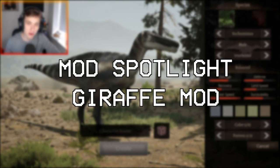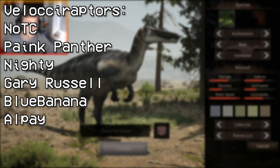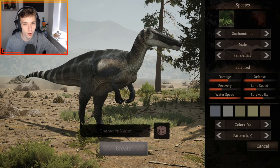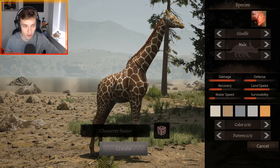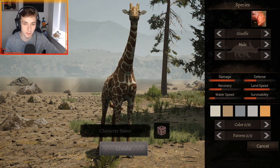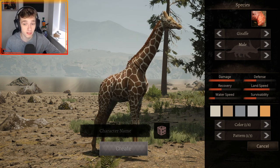Hey, what is up everybody and welcome to a brand new Path of Titans video. This is a mod spotlight — today we're looking at a giraffe. Yes, we have a giraffe in Path of Titans! This is made by the same people who made the Isle of Asylum stuff, the asylum mods — like the cougar and the wolf — and this is the next one.